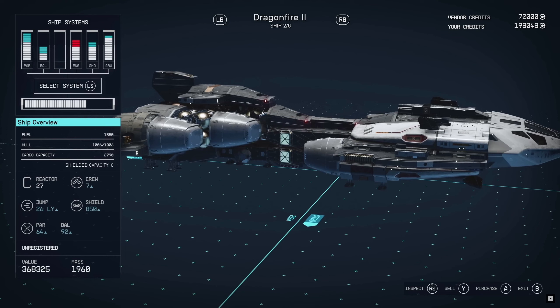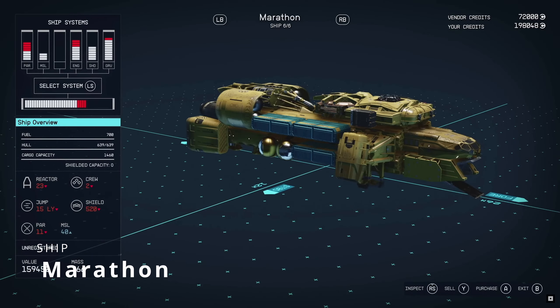Your shields are 850. You've got PAR 64, BAL 92. This is very interesting because this ship seems like the engines and the gravity sort of balance out a little bit differently than the other ship. But again, all these ships have their different pros and cons. Crew of seven. The size of these ships are going to be pretty big — 1,960 mass. I would consider this to be a medium ship. So will we be able to build a capital ship and what would they be capable of? Will we be able to put lasers and rail guns — big rail guns — on them? Because I want to do that, and I want to build myself a Javelin or an Idris.